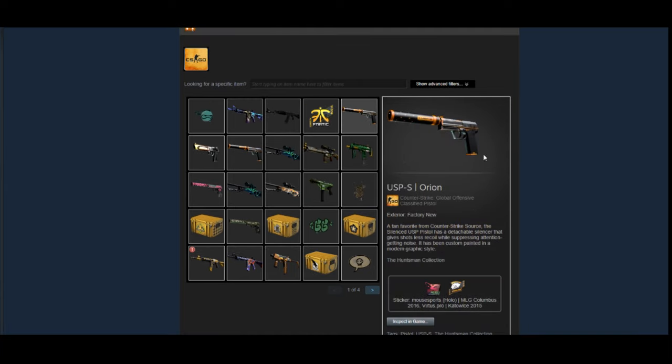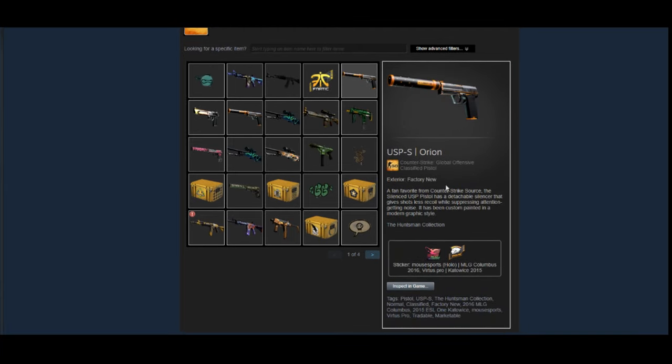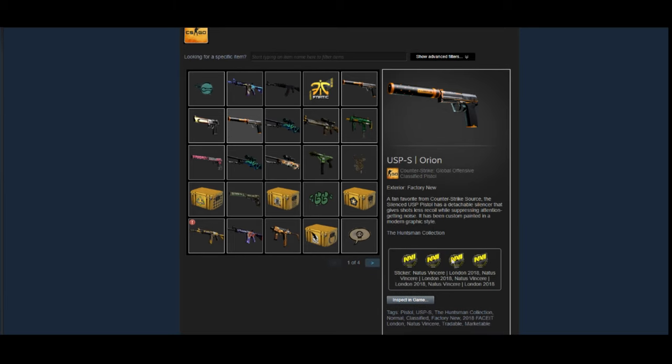Next he has a USP Orion — Factory New, which is actually a pretty expensive one — with a Virtus.pro 2015 sticker on it, and a mousesports holo. LG stickers are going to raise pretty soon too, so that's a good option. The Orion is obviously going to get more rare since it's been out of the case for quite a while. It's kind of been consistent around the $10 range in minimal wear condition, but I think there'll definitely be a price spike in the future, kind of like the Desert Eagle Blaze over the past year.